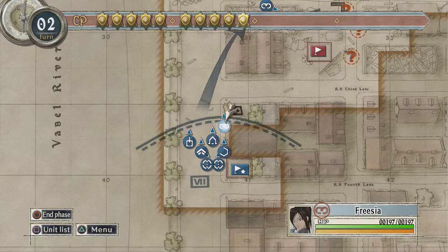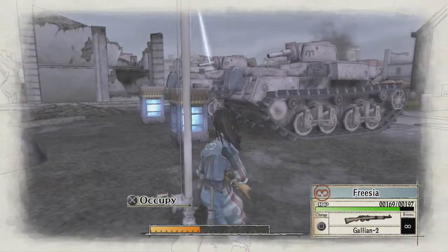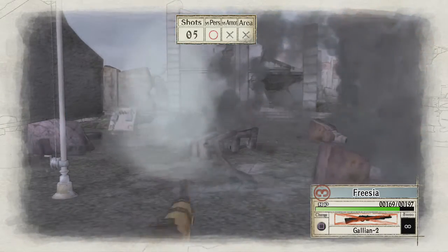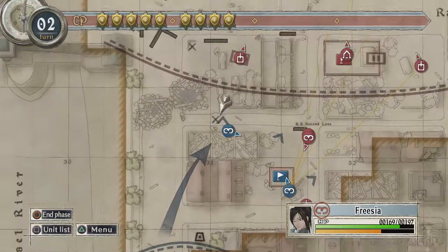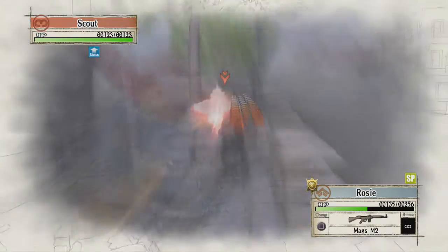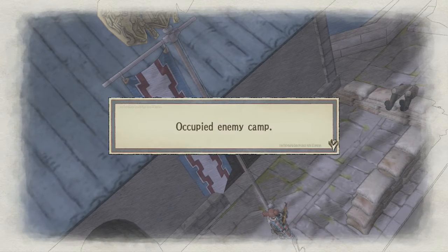With Rosie I can take that camp right now, but we're going to try and get some extra points. With Frisia I just want to take this camp because that should earn us some extra experience. I'm also going to shoot these tanks and take them out - I'm not sure if that gets points but I quite like the idea. Now we'll use Rosie again to take out this guy in front of us, take the camp, and we're done. And we've got a rank A easily there.